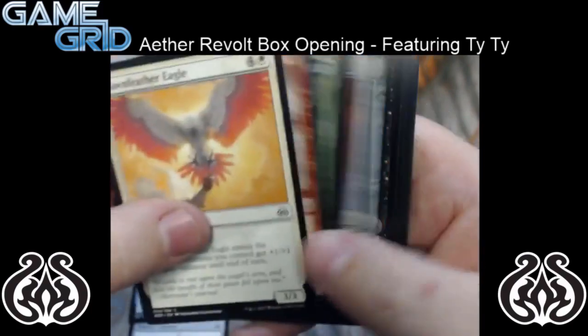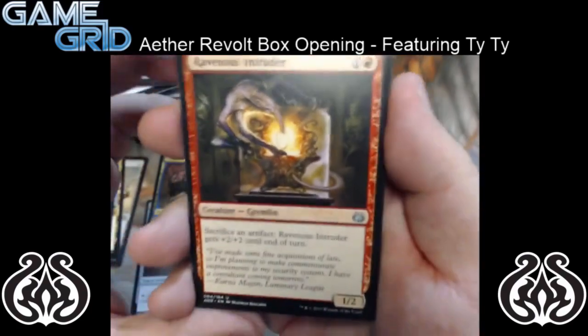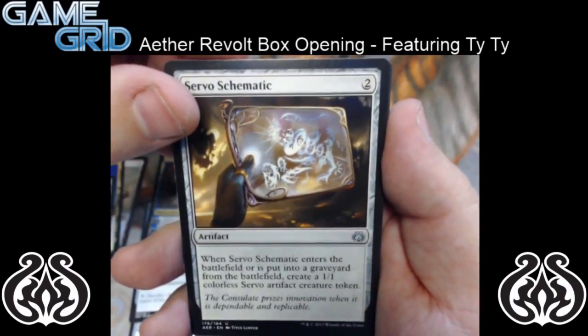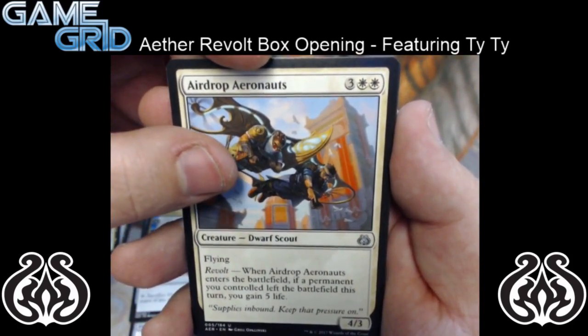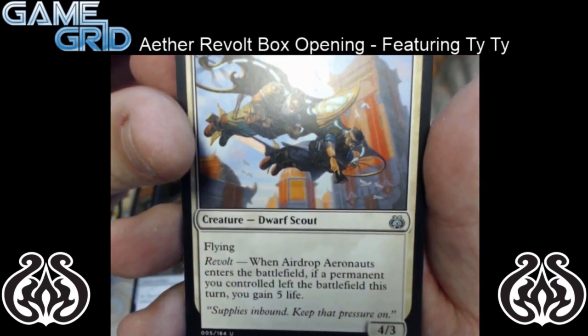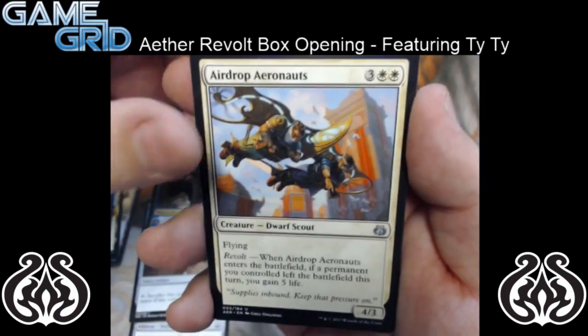Another Dawnfeather Eagle — really strong in limited. A Ravenous Intruder. A Servo Schematic. And Airdrop Aeronauts — it's a 5 mana 4/3 flyer with Revolt. When it enters the battlefield, if a permanent left the battlefield this turn, you gain some life. So pretty good card there.